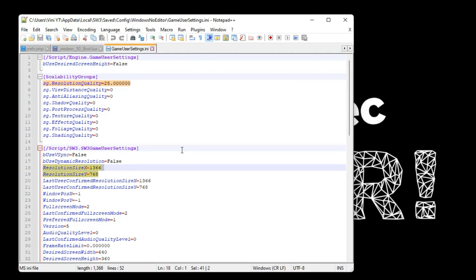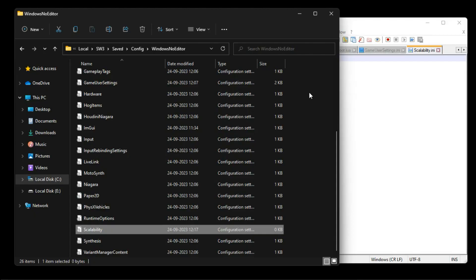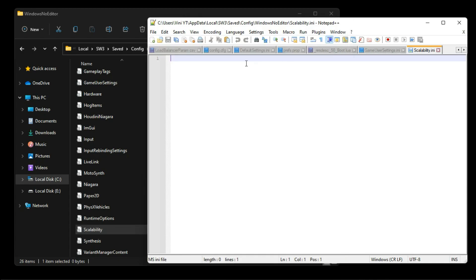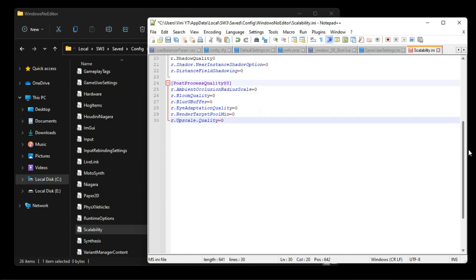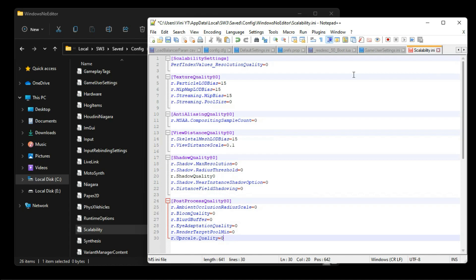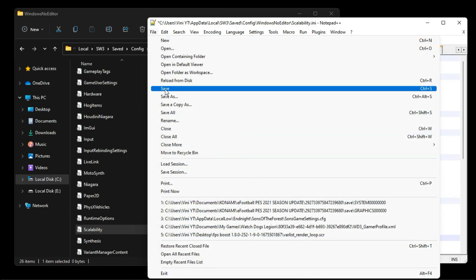To get a substantial boost in FPS, you can add some commands to your scalability file found in the Game Configuration folder. You can either copy these commands from the description or download the file. Be sure to save and set the file attributes to read-only to make these changes effective.